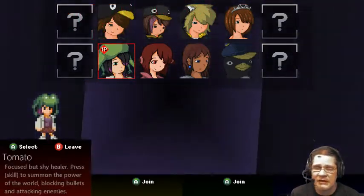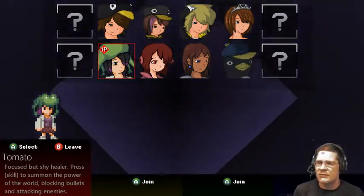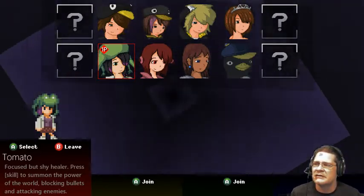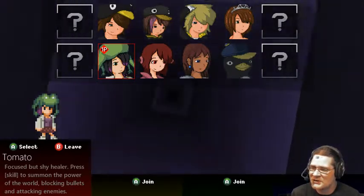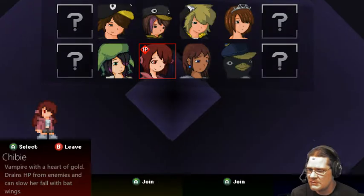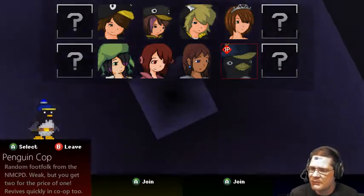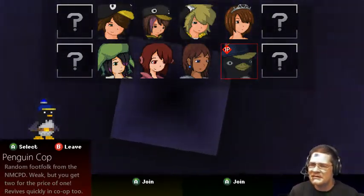There are a lot of weapons in this game — each character has their own special skills. The game is kind of a platformer reminiscent of Mario games, Mario 64, Castlevania, Ninja Gaiden, and Mega Man. Tomato is a focused but shy healer who can summon the power of the world. Chibi is a vampire that drains HP and can slow her fall with bat wings. Page is a young paladin with high HP and extra sword range. Penguin Cop is weak but you get two for the price of one — I don't remember what NMCPD means.